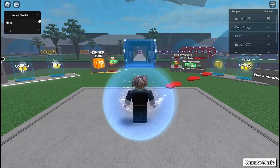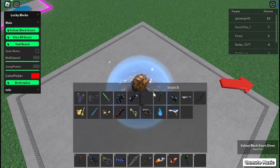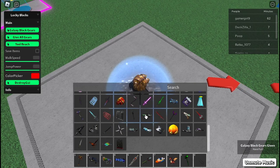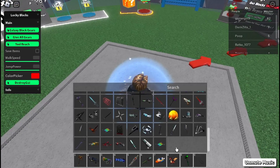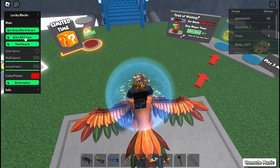Today I'm going to be showing off a script for lucky blocks. I'll start off with galaxy blocks — you can see it gives you all the tools that you get from a galaxy block. I got a lot of these and didn't even have to play the game, so this is really OP.